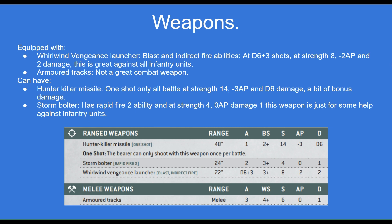The Whirlwind is equipped with the Whirlwind Vengeance Launcher. This has the Blast and Indirect Fire abilities at D6+3 shots, strength 8, minus 2 AP and 2 damage. This weapon is great against all infantry units and even mounted.